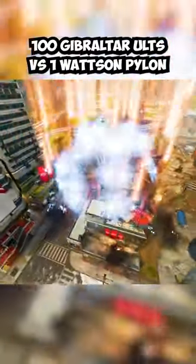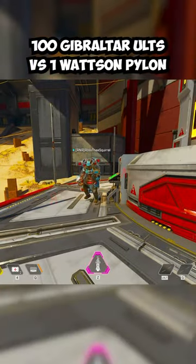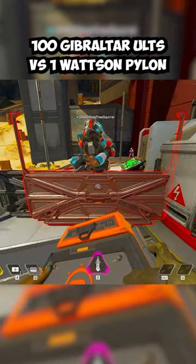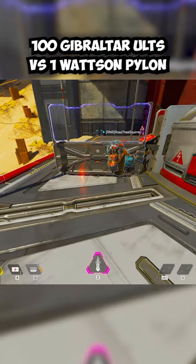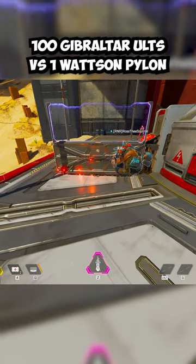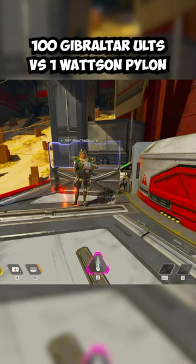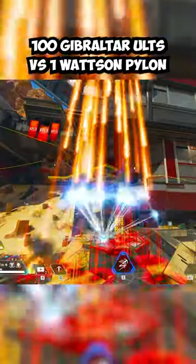Next, how you can create a hundred Gibraltar ultimates versus one Watson Pylon. In the firing range, you'll need a Rampart and a Gibraltar. By the charge tower, have Rampart place down one of her walls so that it phases through Gibby's body. Have Gibraltar look straight down and throw his ultimate — it should not go off. Continue to recharge his ultimate with the charge tower and repeat these steps. When you have thrown down as many ultimates as you want, switch to Watson and place down her ultimate. Have Rampart switch to a different legend and enjoy the fireworks.